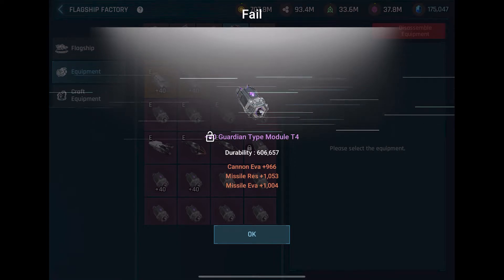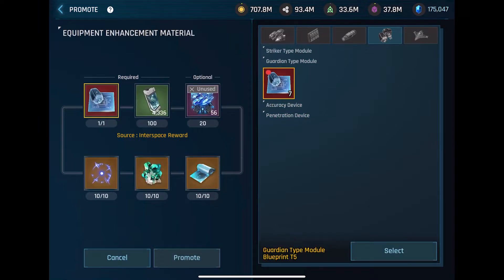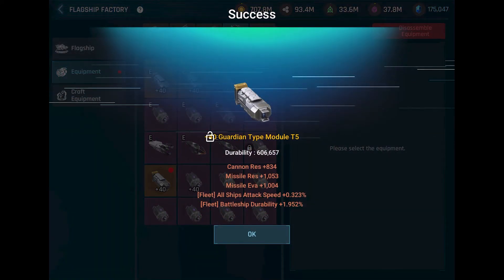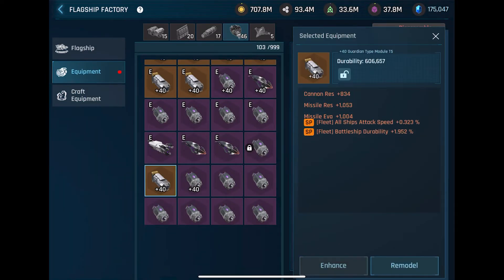It still failed, so we'll go one more time. Select the equipment, promote, select the blueprint, use the optional equipment, uncheck cannon evasion, promote it, and we got cannon resistance — which, you know, one or the other, but you can replace it with different skills.